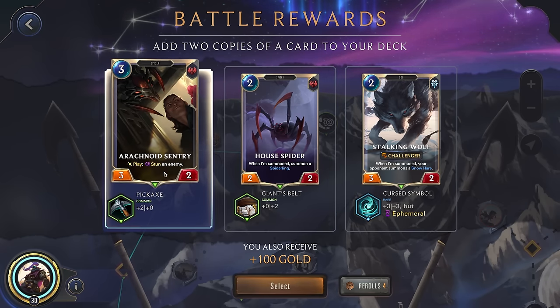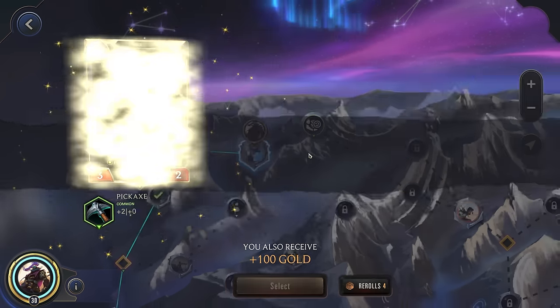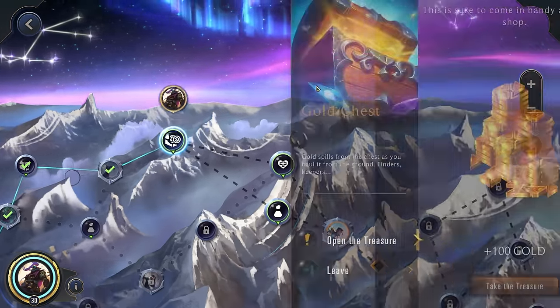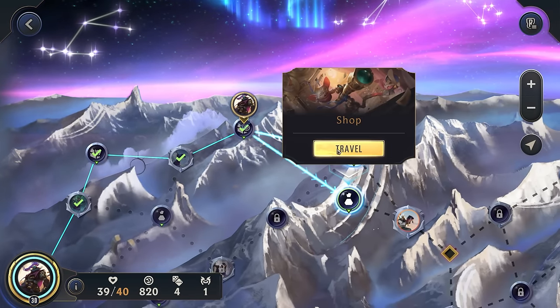I think we'll go for the Arachnoid Sentry — that stun will be decent, but none of these are really awesome for us. House Spider would potentially be good just to throw up some blockers, but this will probably scale better against some of the stronger champions we might face later. Not bad having some control since games are probably going to go on a little bit longer than normal Jax games.